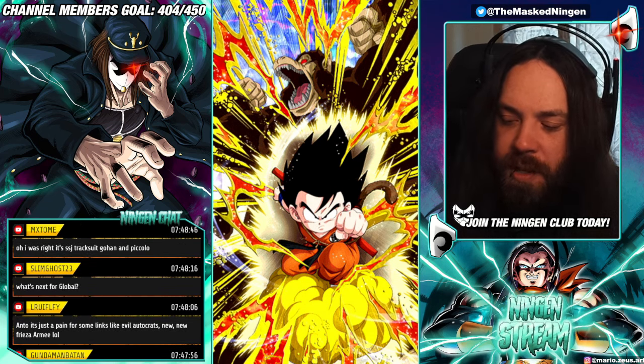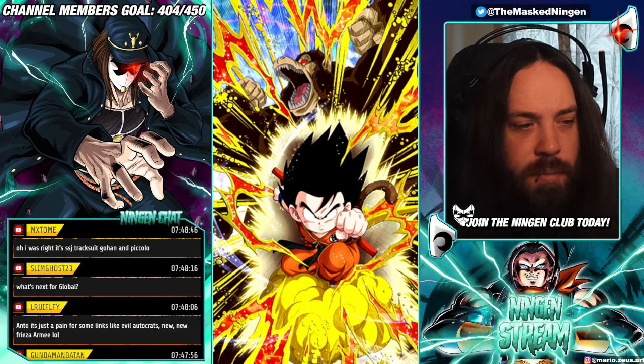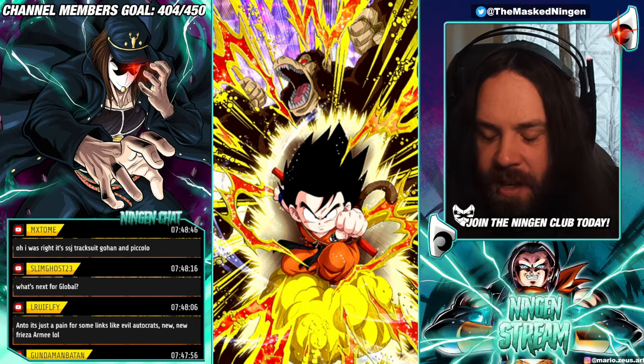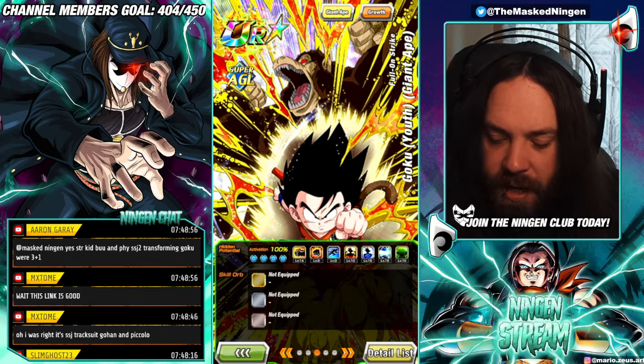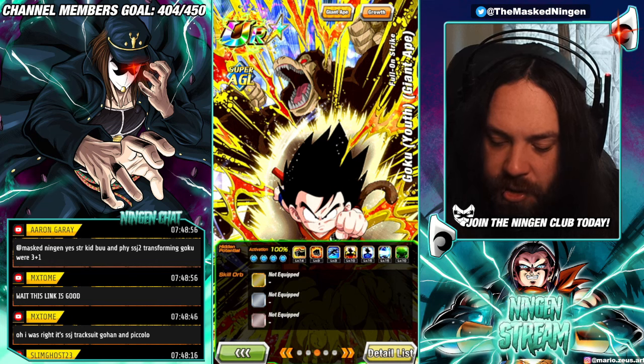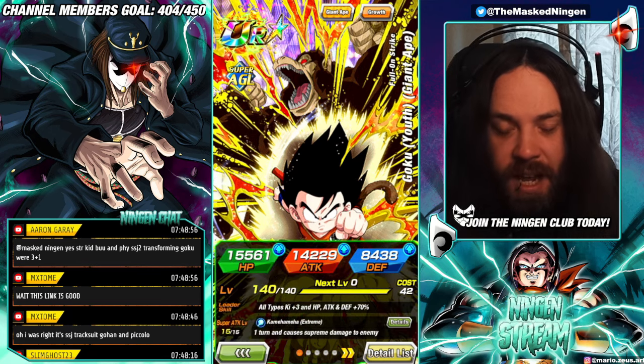Super Trunks actually was a little bit better than I was expecting. Cooler, funnily enough, was almost like worse than I was expecting. But we have this AGL Great Ape Kid Goku — he's at level 10 links, and I haven't done his hidden potential at all since his pre-EZA, so could potentially change that if I ever get any use from him.